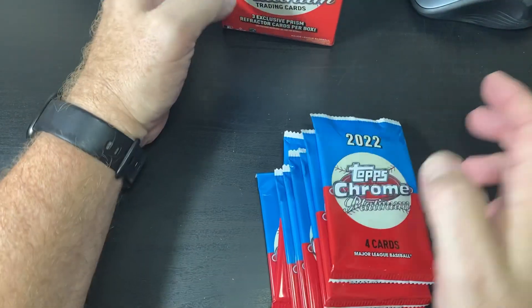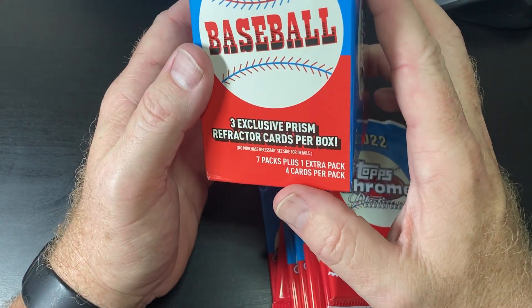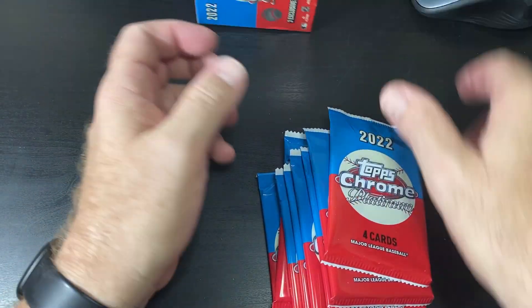You guys know, I'm sure you've opened these up before. There's three Prism cards in here. There's supposed to be 32 total cards. There's the odds right there if you want to see them on the damaged box.